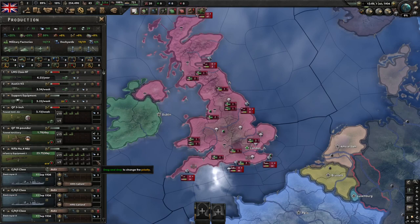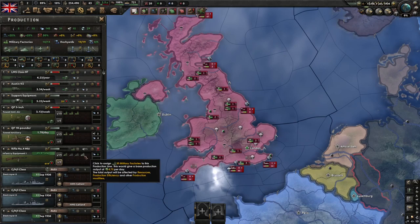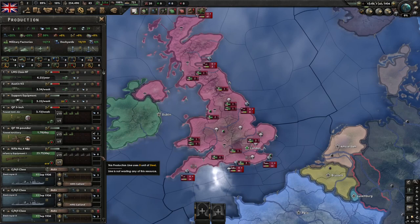I'll usually try to get about 20 to 25 factories on guns before I worry about building anything else. I don't really worry about building aircraft at the start of the game unless I'm going to be doing some early wars — like for example if you're playing as Germany or Italy or any other aggressive country. The pre-war fighters that you start with as the UK are pretty crap anyway, so wait until you have at least fighter 1s or even better fighter 2s before you start building them.